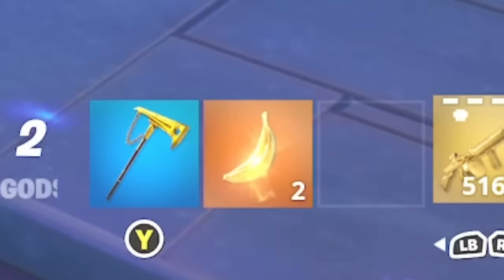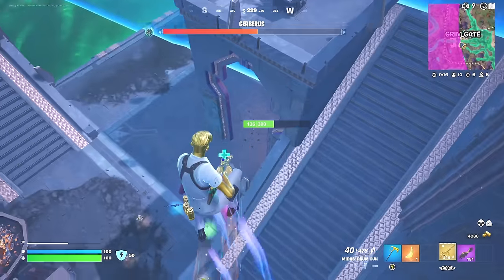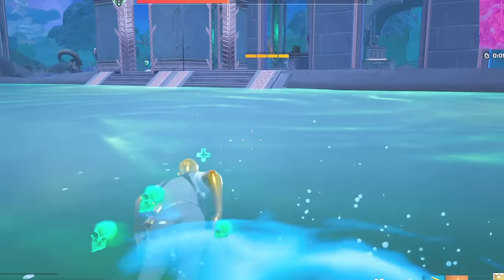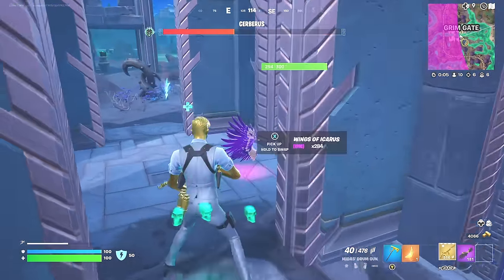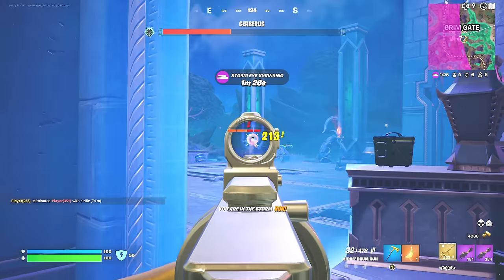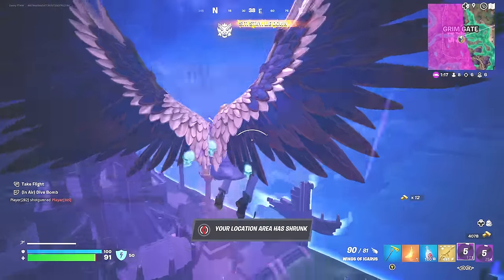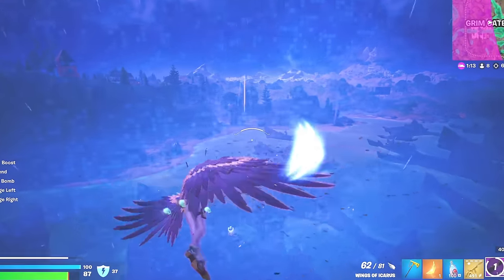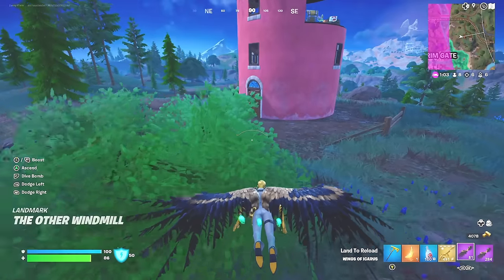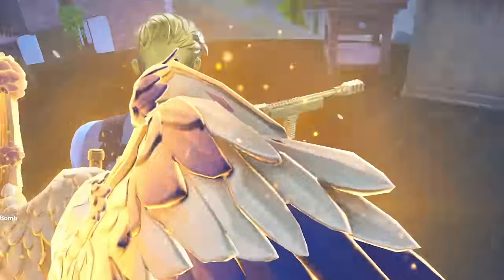Banana of the gods — let's use this. Let's use the blueberry fizz so we're getting health and shield at the same time. I don't know how we just survived that — he was getting attacked by the boss and that player at the same time. I've got so much ammo with the drum gun. The boss is still alive — someone else is eliminating him, there's so many people here. We've got to take this medallion. Got the medallion, got more blueberry fizz. Time to fly out of here. Got two medallions and Midas' drum gun.